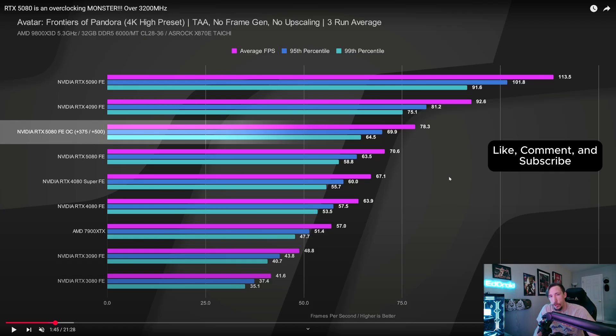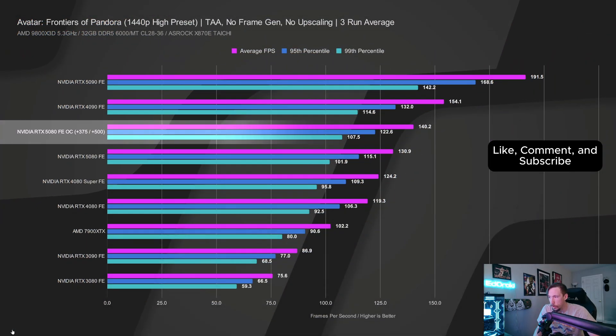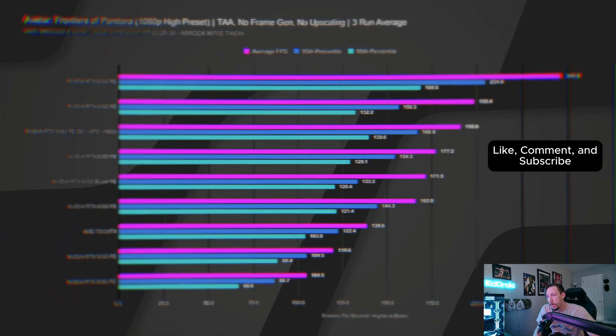If you want to get the most out of what you paid for, a slight overclock might help. This is comparing to a non-overclocked 4090 — I'm not telling you to overclock your 4090, it probably does what it needs to do anyway. At 1440p we're getting a 10 fps difference, going from 130 to 140. That could be the difference in hitting your monitor's refresh rate — pretty solid uplift for just doing a couple sliders on MSI Afterburner.